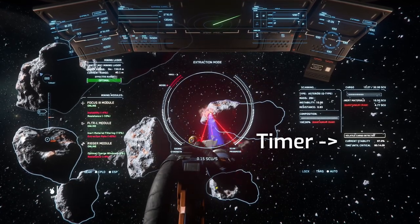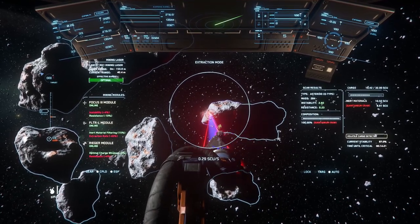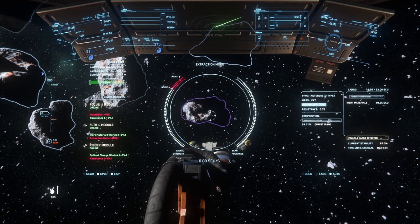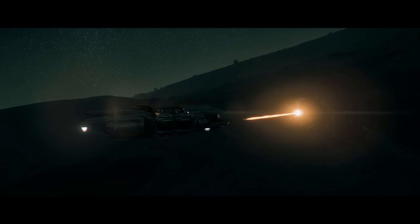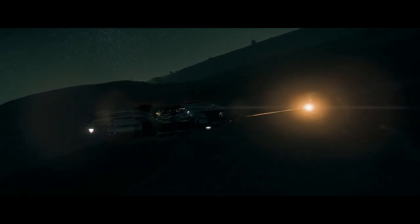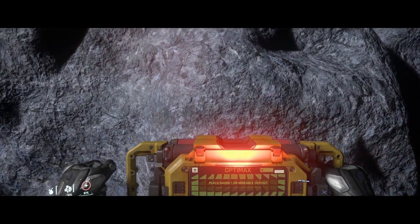An important note on Quantanium: once you extract Quantanium it becomes volatile. This means it will start deteriorating over time, lose value and become unstable. Currently the timer is about 15 minutes. About halfway you get a warning and after that the cargo becomes more and more dangerous. When the timer runs out the Quantanium will explode. Let me also explain the two basic properties of mineable rocks — instability and resistance. Resistance tells you how difficult the rock will be to charge. Instability tells you how much the charge level will fluctuate as you charge the rock. This should help you decide which modules and gadgets to use.